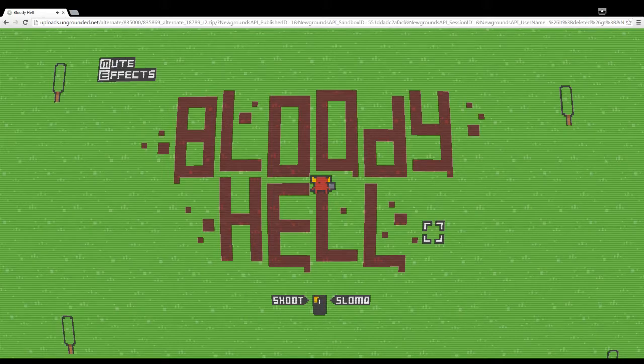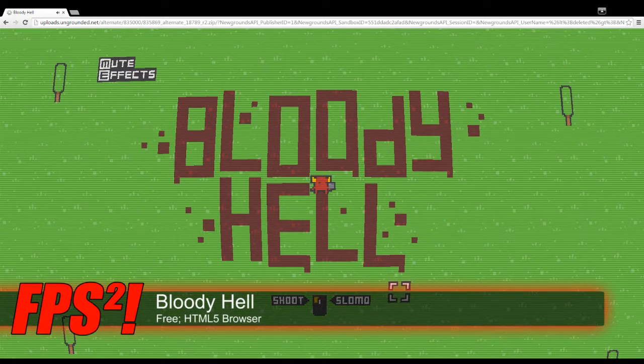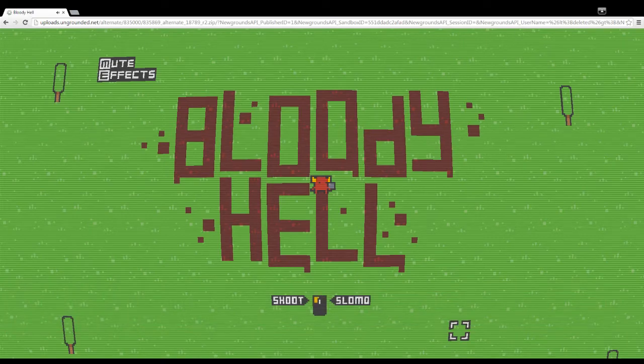This week we're looking at a game called Bloody Hell, and Bloody Hell is a really cool top-down 2D shooter. I would call it a twin-stick shooter, but we're playing on a computer, so it's more of just a top-down game.